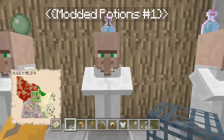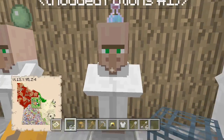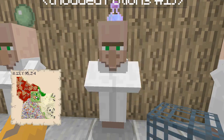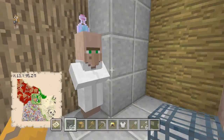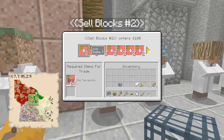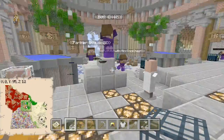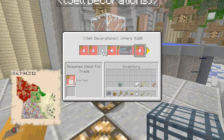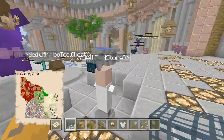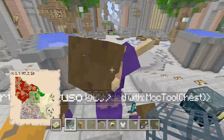These maps are amazing — make sure to go ahead and download this. Right here are the potions; you guys can buy some potions. Right here you can go ahead and sell blocks, sell more blocks, sell materials, sell farm materials, sell mob drops, and sell redstone items — I mean decoration items.